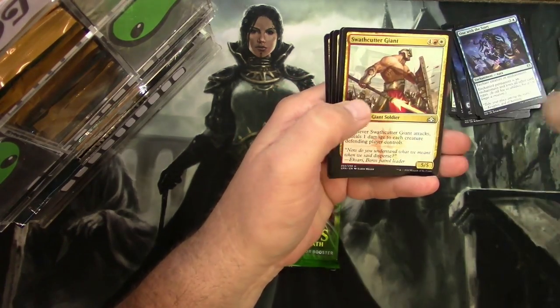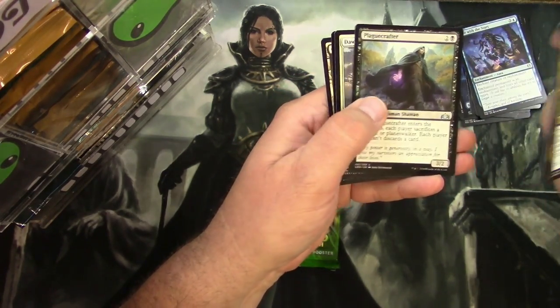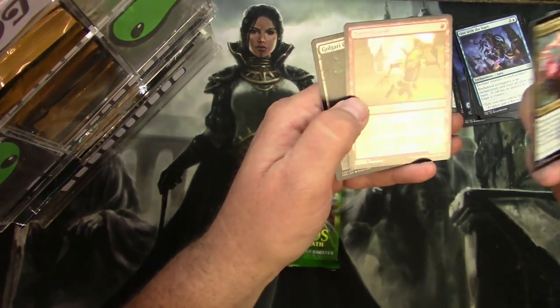Guilds of Ravnica: Beamsplitter Mage, Swathcutter Giant, Plague Crafter, Dawn of Hope, and a Foil Torch Courier.